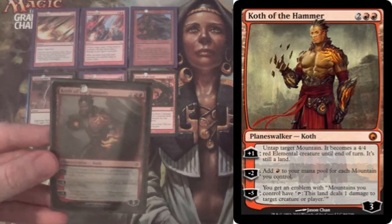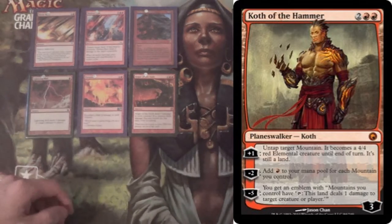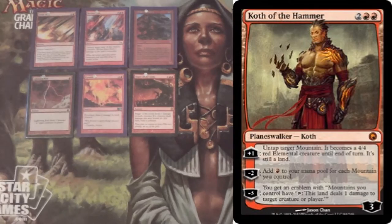And of course the ultimate gives an emblem so that your mountains will now deal damage. That's another easy way to win. It gets you over prison locks — if there's an Ensnaring Bridge out, Spheres of Safety, that sort of thing.